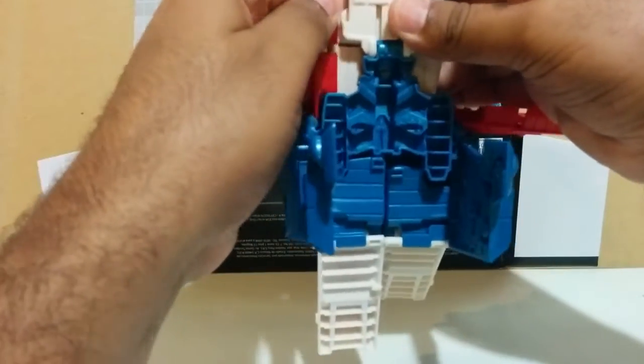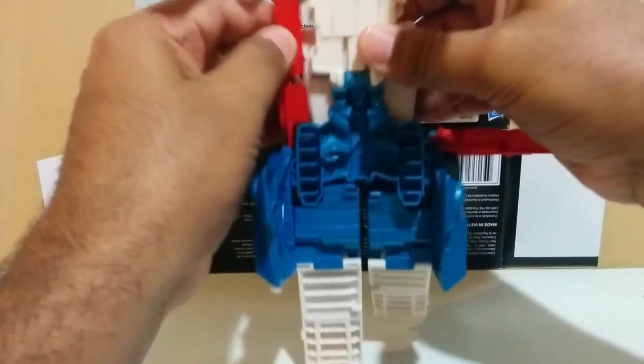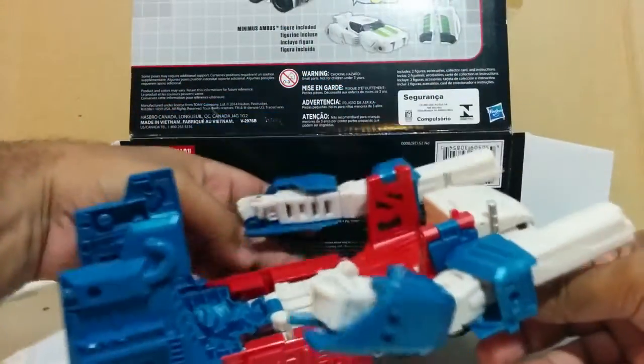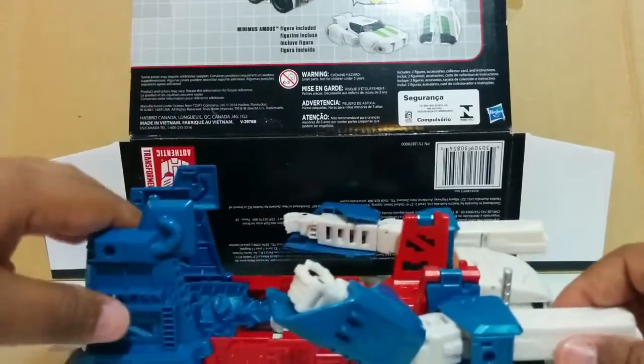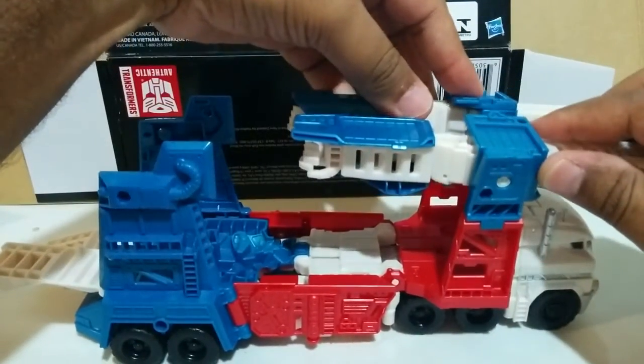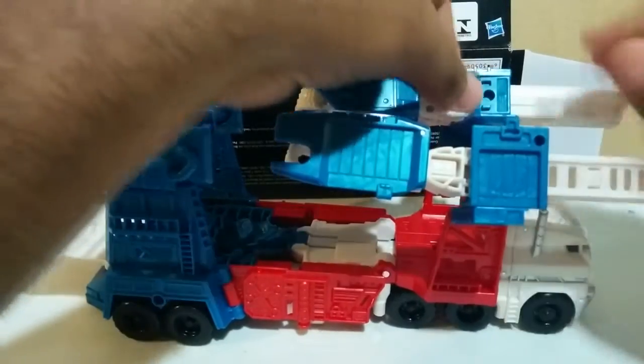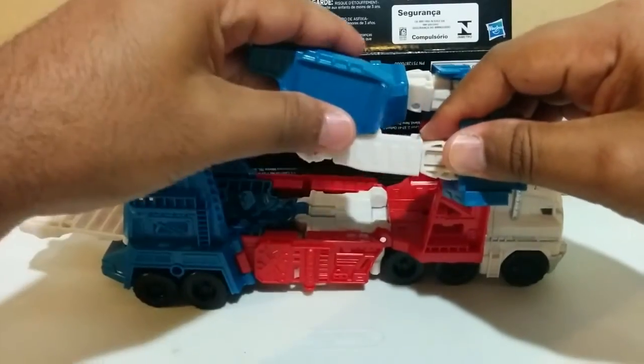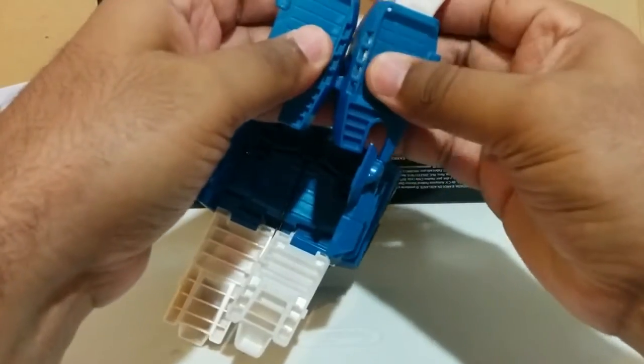Then you have space to bring these up, and these red panels on the side come down and up and they tab in to here. Next you're gonna bring the arms so that they're parallel with the rest of the body truck, and then bring them up. They should connect here in the middle, but before you do that make sure that you bring the arms up and out.